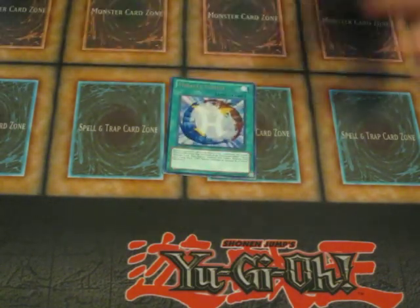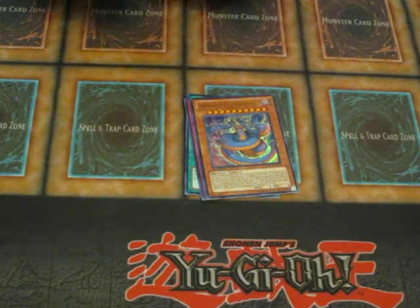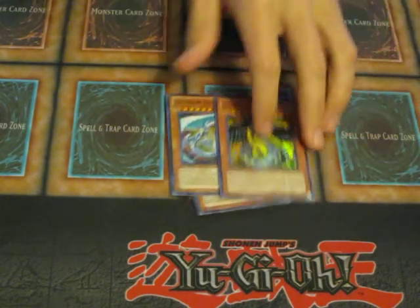For the Ultras, we have Miracle Fusion, Macrocosmos, the Namanaga — the deity of Poisonous Snakes — Rainbow Dragon, its cousin Dark Rainbow Dragon, and Rainbow Dark Dragon.